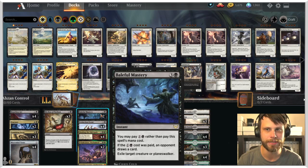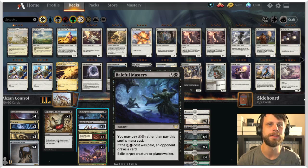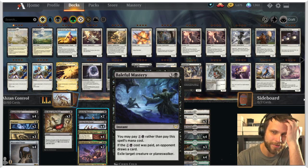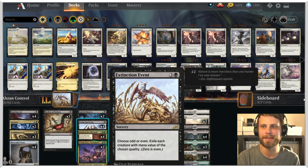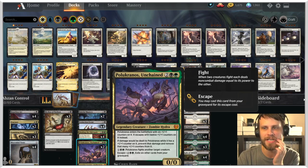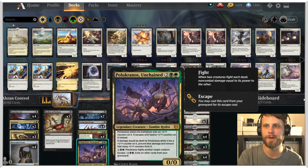Another card I haven't been super impressed with but does provide some utility is Baleful Mastery. This is really good against things like Anax - if they try to drop that, you exile it and they don't get the tokens in response. Most often you're going to want to pay the full four just so they can't draw the card. Extinction Event is just a really solid card - a full four-of here because we are light on win cons and I wanted to make sure we could sweep as much as needed. Binding of the Old Gods - also a full four - is a good catch-all flexible way to get rid of whatever is on the field.